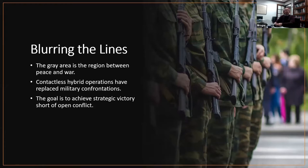We're talking about blurring the lines. The gray area is the region between peace and war. This is not new — it's gone on for many years. However, what we're seeing is greater use of technology and sophistication. Contactless hybrid operations are replacing military confrontations, with the goal of achieving strategic victory short of open conflict. Countries like China, Russia, and Iran were initially avoiding one-on-one peer conflicts because of costs and limitations in technology and logistics. As those capabilities have grown, they've realized the value of contactless hybrid operations and become more sophisticated.